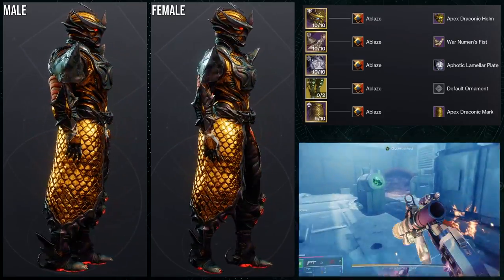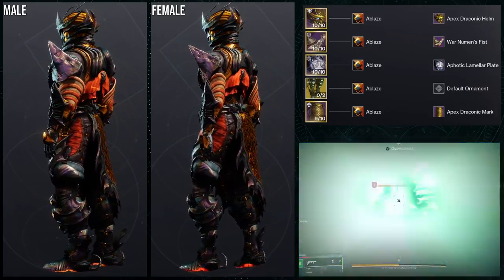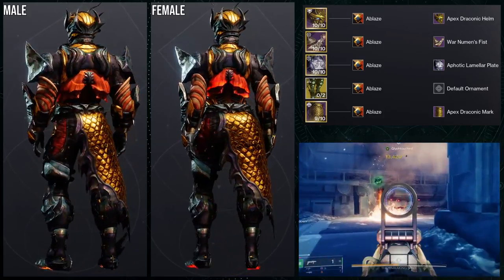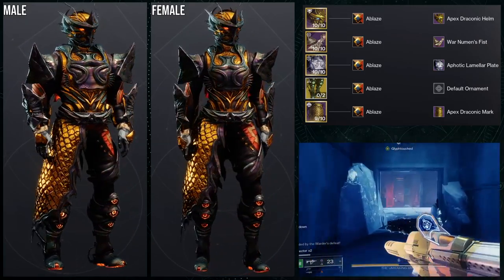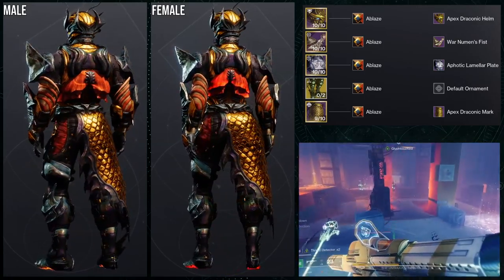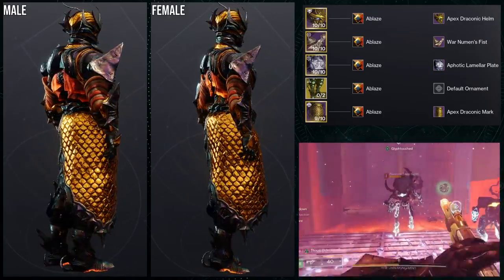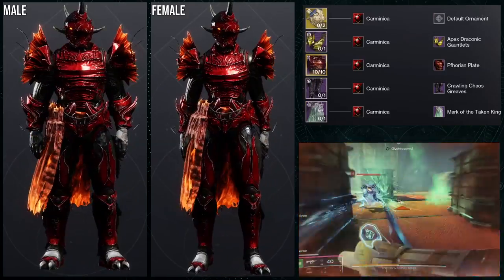The only thing I'd probably switch out would be the mark. That said, it's not that I don't like it — it's just the one where I could see people not liking it. The Ablaze shader could also be switched out for something else, but I think the main issue with the mark is there's too much gold on that side, making it lean too heavy on the left. Something that would even it out would be way better, but overall a really good first pick.